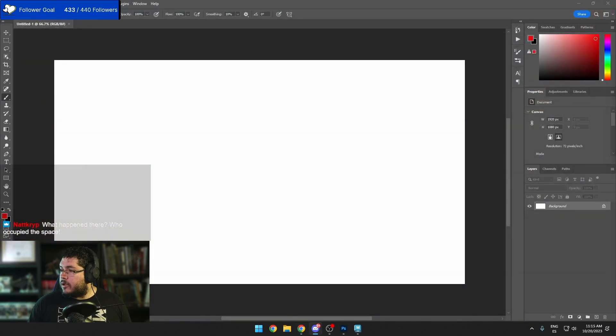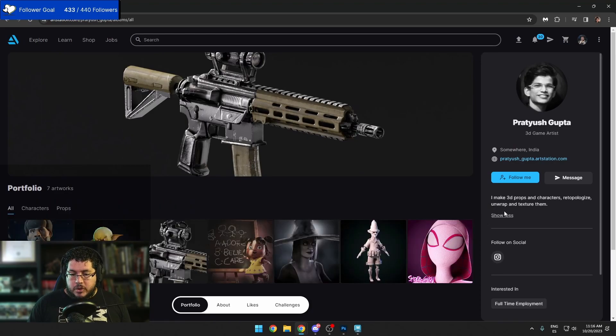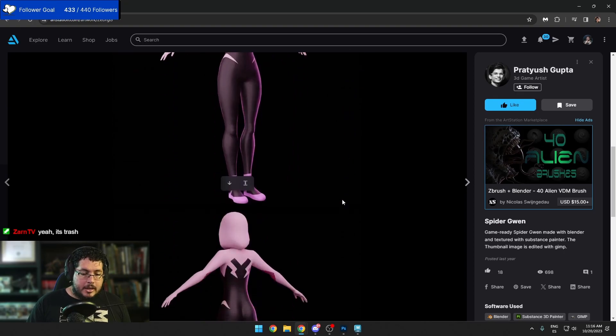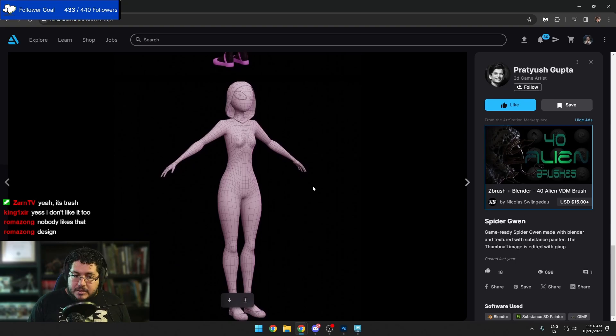Let's go with the next one: Pratjush Gupta. He says: 'I make 3D props and characters, rig, apologize, unwrap, and texture them.' I see six characters and one prop, and he's giving the prop the most prominence on his main page. Fan art is always a good thing — it's very easy for fan art to be recognizable. However, the risk with fan art is that you need to be really really good at it, otherwise people will be very critical.